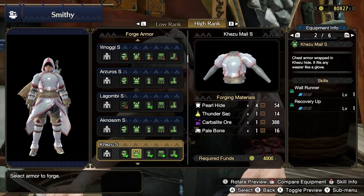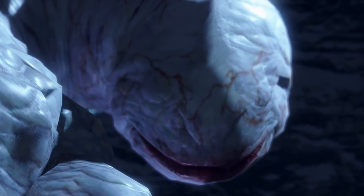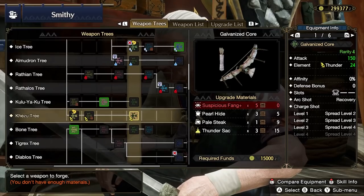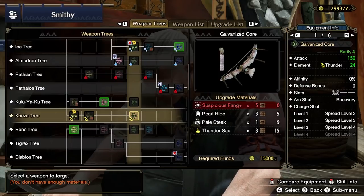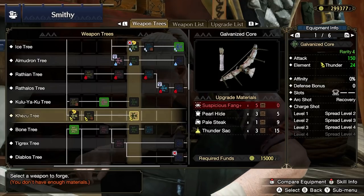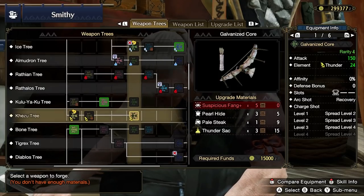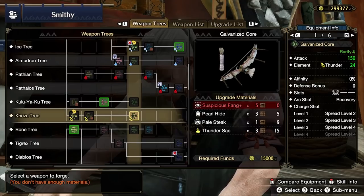Now you can finally upgrade Khezu's bow — it's been a long time coming. Upgrade your Khezu Bow 2 into the Galvanized Core using Suspicious Fang Plus, Pearl Hide, Pale Steak, and Thunder Sacs from High Rank Khezu. This is a substantial upgrade and you'll be using this for an extended period of time. Pick this up as soon as possible.